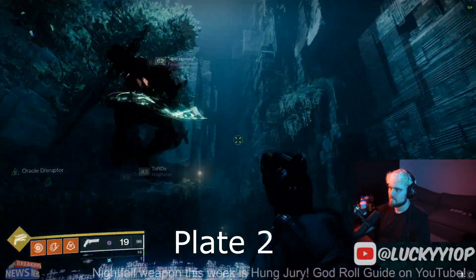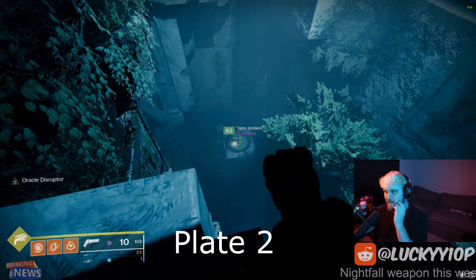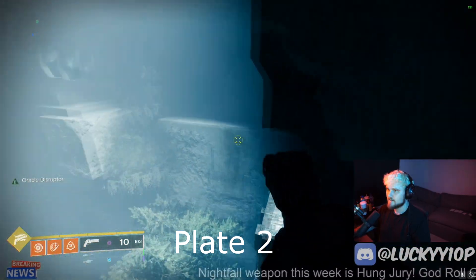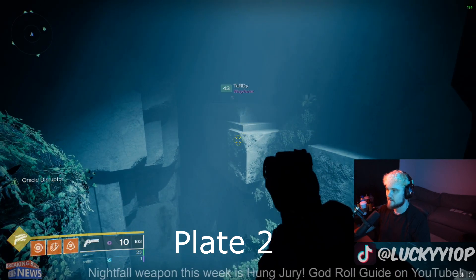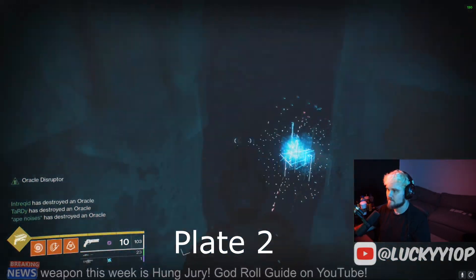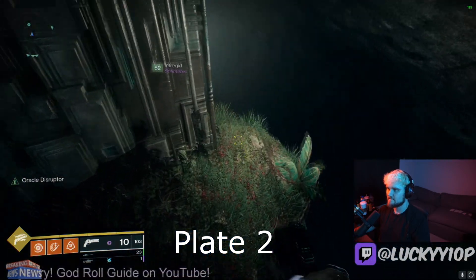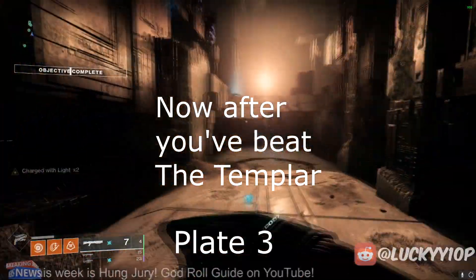There's the super chest as well. For plate number two — where I was down there a minute ago — you climb up this wall. You can climb a variety of different ways, there's lots of Vex architecture here. Position number one is where Intrekid is, position number two and four is where Tardy's at. It's one, two, three, and four. That is plate number two completed for the Vex catalyst.